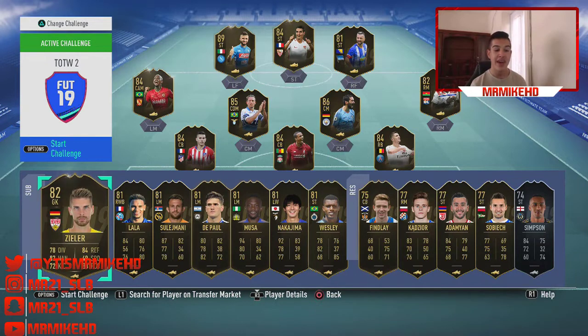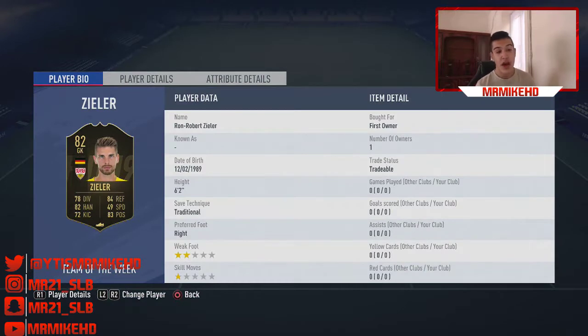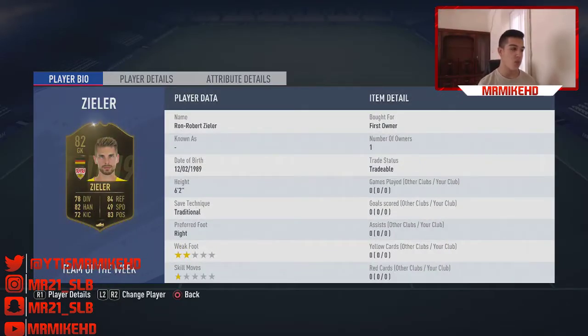Our next player is goalkeeper Zilla, 82 rated from Stuttgart — sorry if I'm pronouncing that wrong. 78 diving, 84 reflex, 82 handling, 83 positioning. If you've got 10,000 coins just in the bank and you want to invest in someone, Zilla is a decent shout — not the best investment. I can see him being around 18,000 to 20,000 coins, but I can't see him being more than that. If you're limited then go ahead, if not don't.